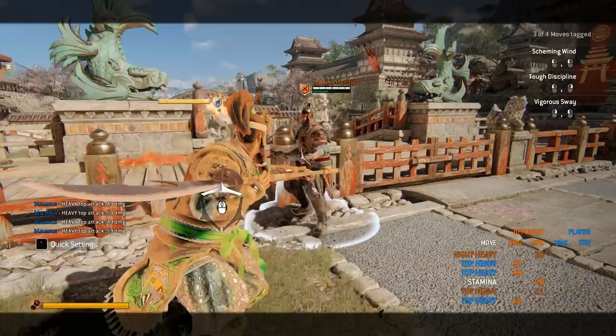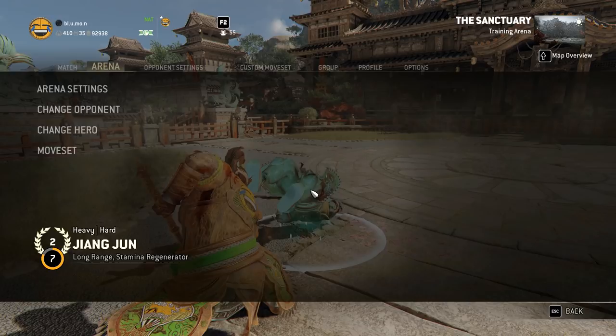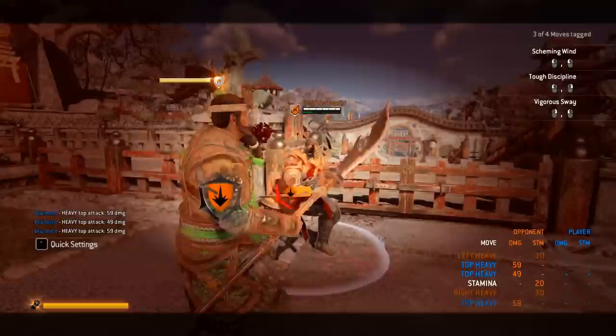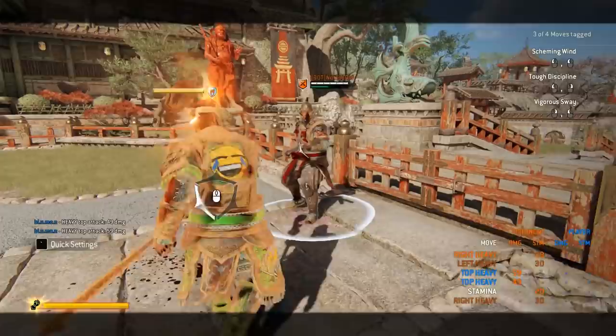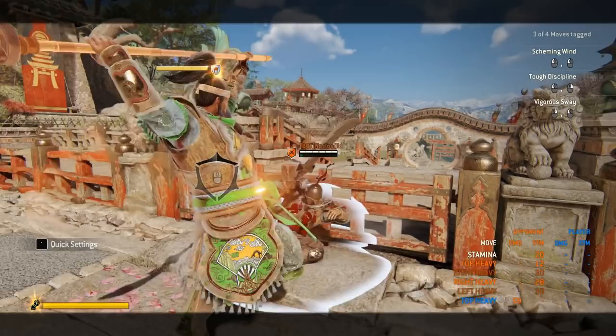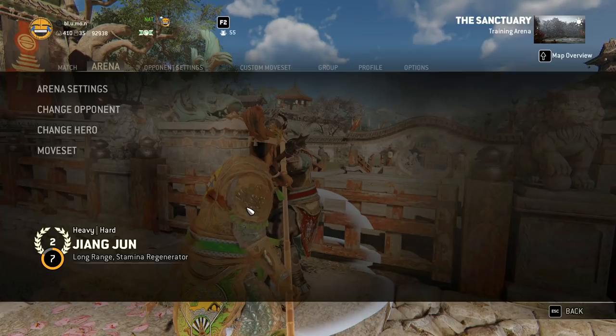If you're close to a wall, you can get shoe heavies. But this might be a little tricky. As you can see right here, it didn't connect — you need to be hugging the wall. If he's just a little too far — basically that distance where you'd get a top heavy off a wall splat — you will not get shoe heavies, you'll only get a light into heavy. But if they are hugging the wall, you'll actually get the shoe heavy.